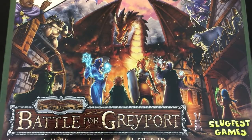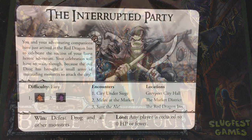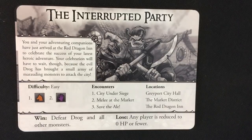Battle for Greyport was voted on by our Slack members as the next game to do a playthrough for, so if you haven't joined our Slack yet, just check down in the info box underneath this video and join. For this playthrough, I'm going to be playing this scenario: The Interrupted Party. This is the introductory scenario in the core game, although the version I'm playing comes with the expansion but is also freely available to print on the Slugfest Games website.